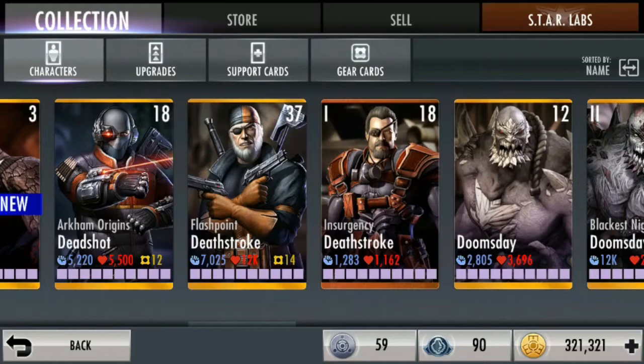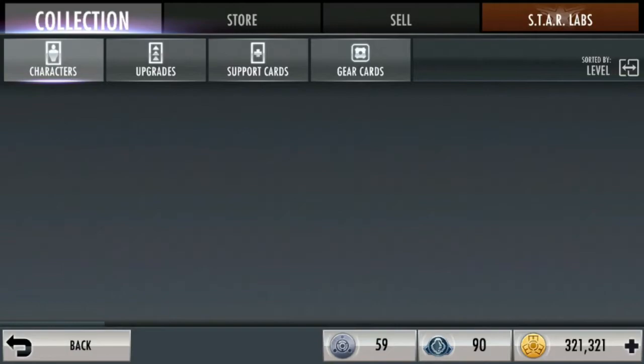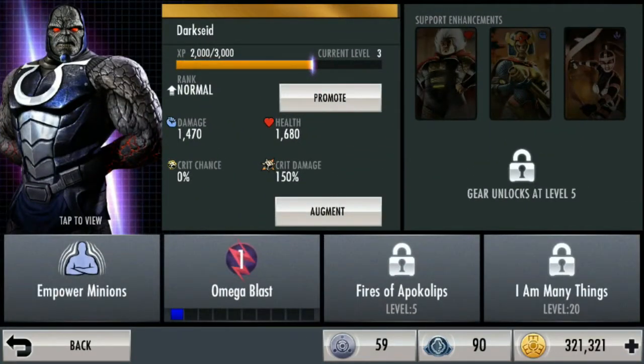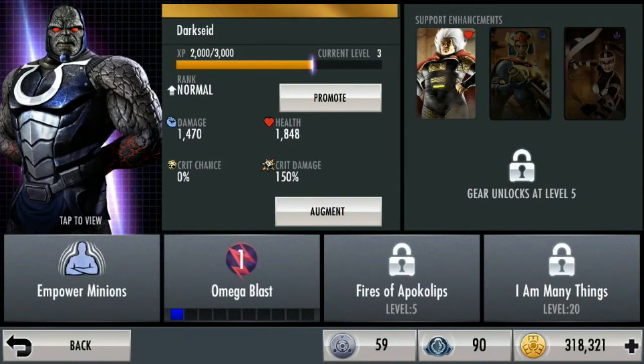Gue kasih contoh. Kita urutin dulu dari level. Ini gue punya kartu baru, coba kita lihat Dark Side. Nah, kalau awal-awal lo main, lo cuma bisa dapat skill 1 doang. Lo tingkatin terus levelnya — di level 5 lo dapet skill 2, di level 20 lo dapet ulti. Nah, support karakter support ini dan gear. Kalau karakter support itu bisa kita beli, kita dapetin dari awal-awal. Kalau gear di level 5.